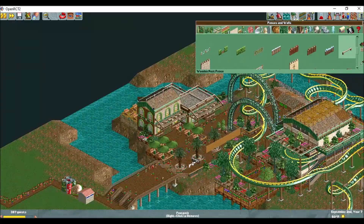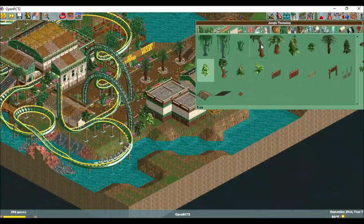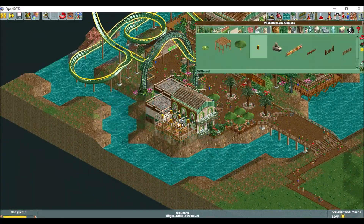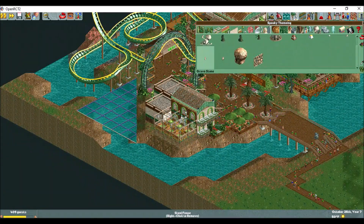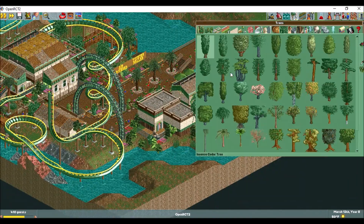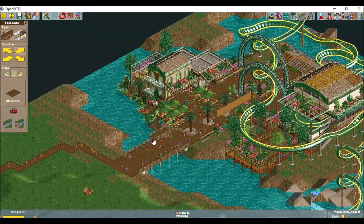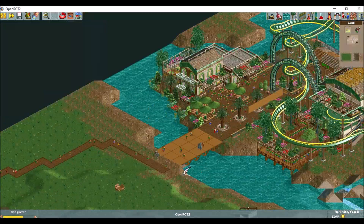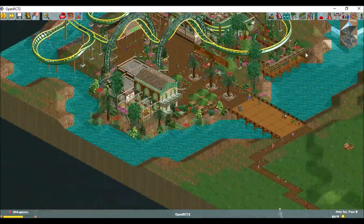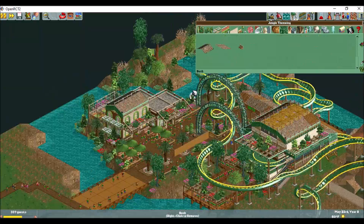Originally I had wanted the theme to be a research facility that had kind of fallen to the wayside, with a large giant snake - kind of think like Jurassic Park, but snake-like. I ended up naming my coaster Steel Constrictor, and that's kind of the vibe I was going for. But sometimes I do get a little bit too creative for my own good, so I definitely tried to scale it back a little bit.